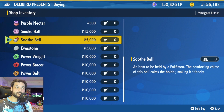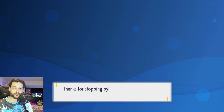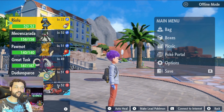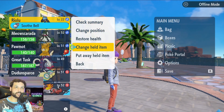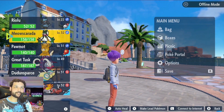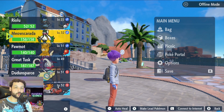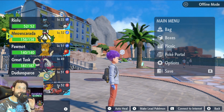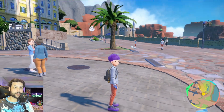A Soothe Bell is used to double the happiness rate of your Pokemon, making it twice as fast. All you have to do is buy this item, go to your Pokemon, and make sure they have it equipped. If you don't know how to equip an item, go to your Pokemon and hit 'change held item' — it will say 'give an item to hold.' Make sure the Pokemon you want to increase happiness for has the Soothe Bell on them throughout the entire process.